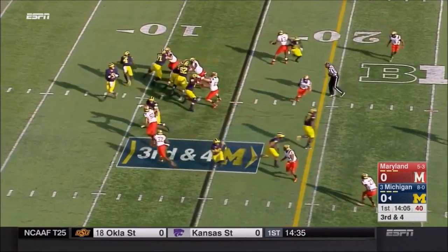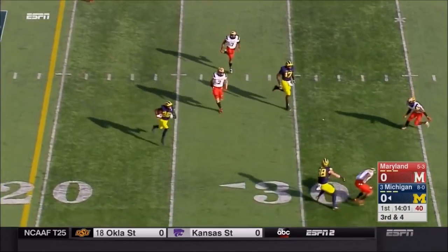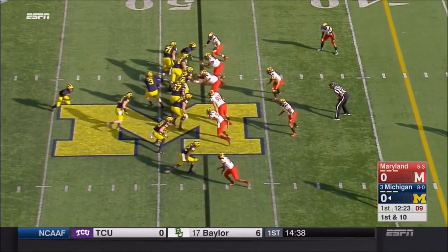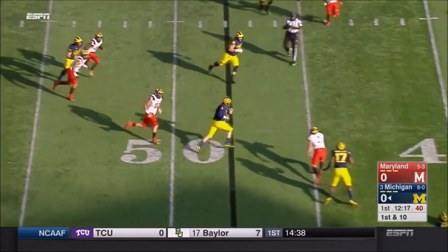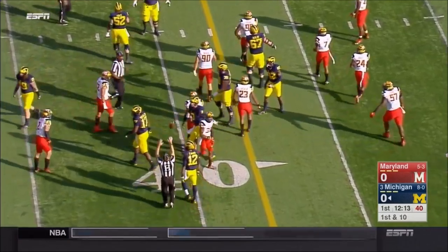Look forward to your explanation on the window dressing. On third and four, able to complete for a first down and plenty more. Jehu Chesson into the game. On first down and ten, off the play fake, here's Spade in some trouble — avoids one would-be tackler and turns it upfield, going down at the 40-yard line.